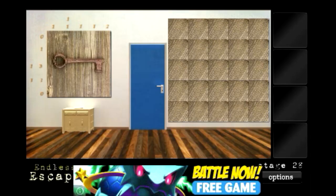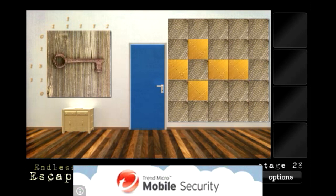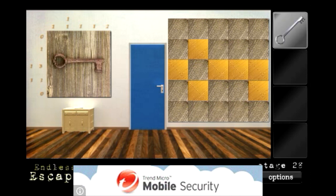In this level, obviously, there is an illustration of a key on the left side of the door. You're just going to match that on the right side and make the panels look like a key. So you've got to press certain ones that I press. You'll get the key, open the door, and through to the next level.